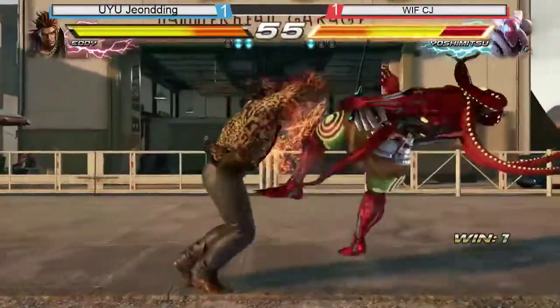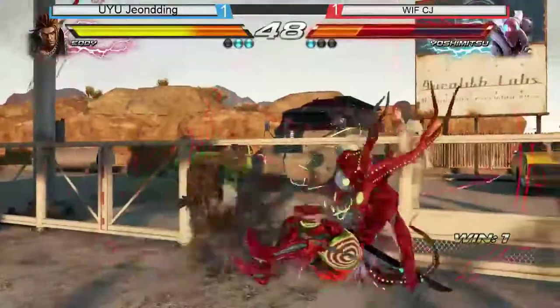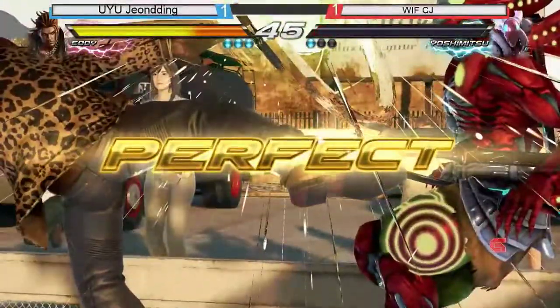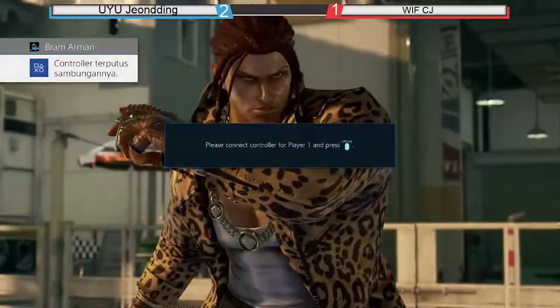He got wall pressure — bang to the wall splat. John Ding gets the perfect. Back to the wall splat — John Ding just goes beast mode and gets the second quarter. Moving forward. CJ.